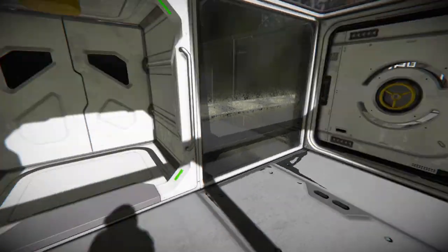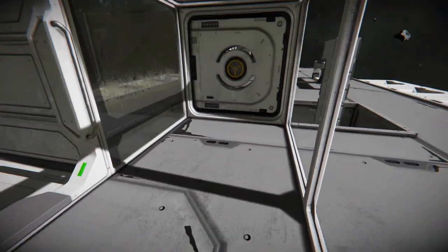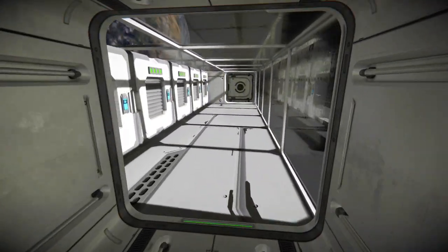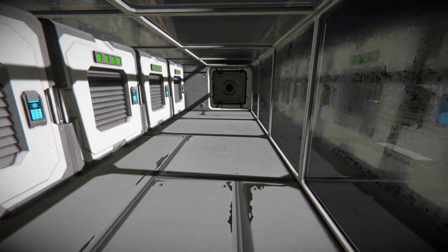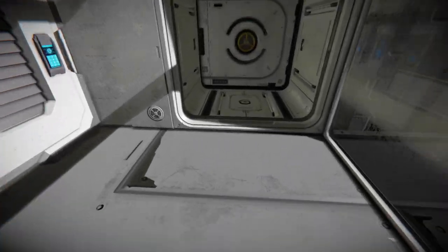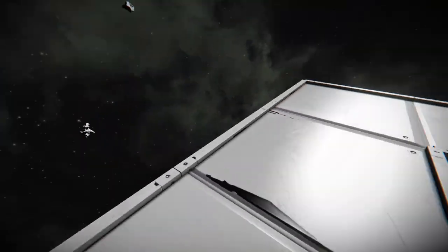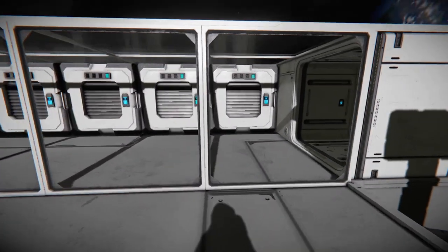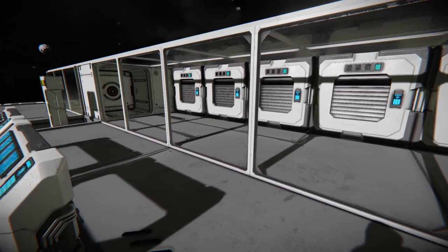So pretend you're inside a space station — this is my tiny little space station right here. We're going to walk right into this door. It opens automatically through a sensor, and it's going to close automatically as well. The next step is that it's going to depressurize, open the door, and you walk right out. It should close the door on its own.